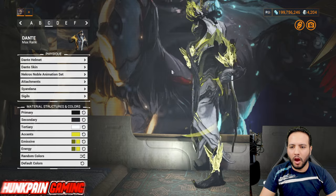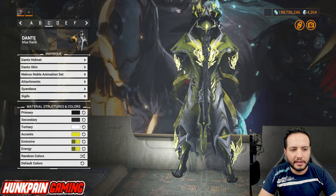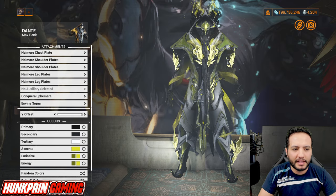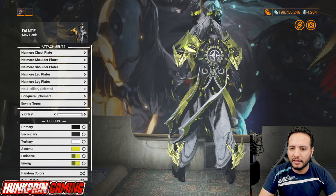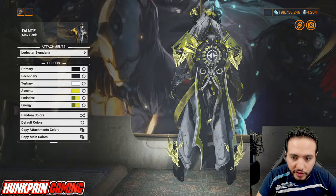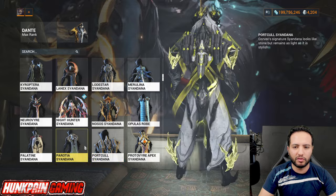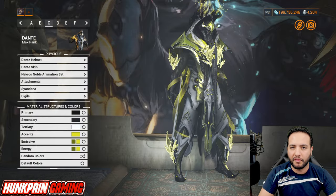Model C — the green love! Look at this amazing look. Dante helmet, Dante skin, Necros Noble animation set. Attachments: Namwar chest plate, Namwar shoulders, Namwar legs, Conkura ephemera. In-Vine signa at maximum. Sindana: Lodestar Sindana. About 90% of viewers may not have this, but if you do, use it — and if not, use whatever you desire. This color scheme works for every single Sindana.